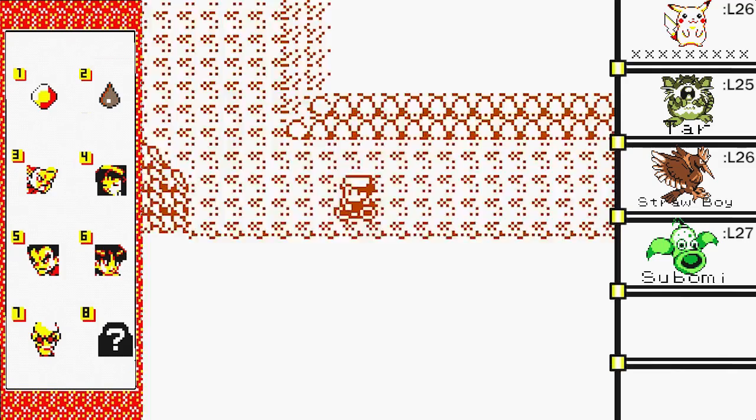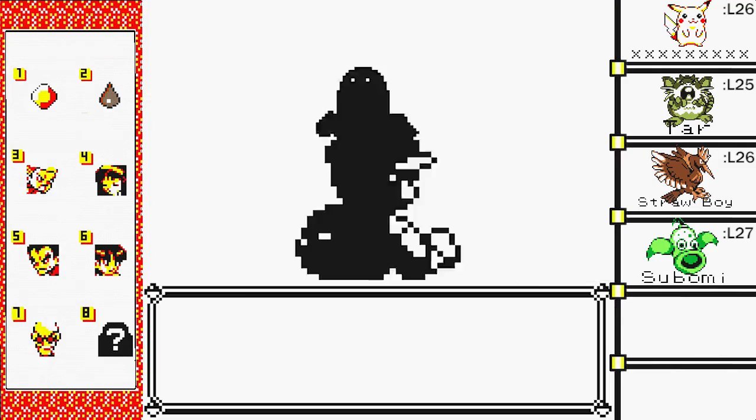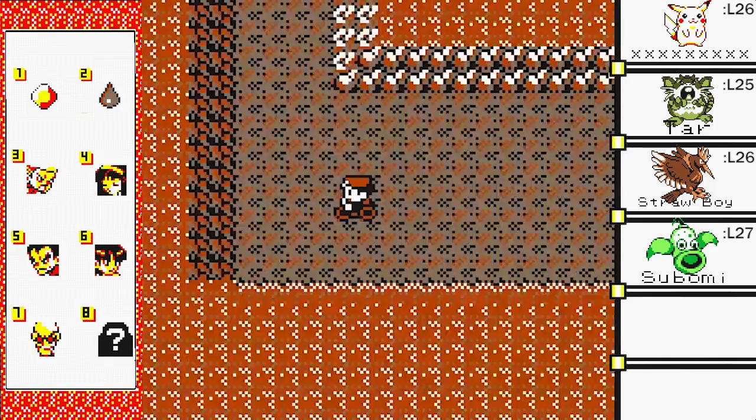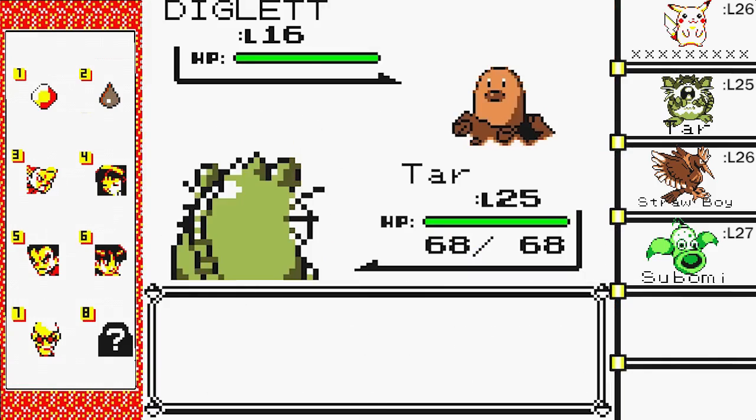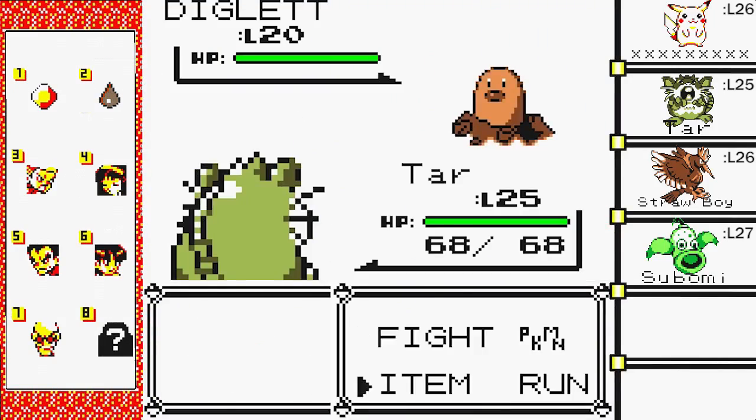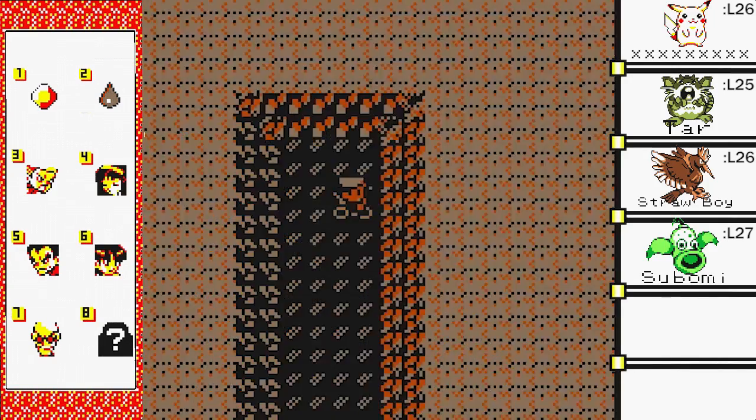I had a feeling I was going to get a Dugtrio — I don't know why. Is it just going to be double the trouble in here? No Dugtrio at all. I have one Great Ball, so if one does pop up I'll try to catch it. I'm level 20 — the highest one that we've seen.